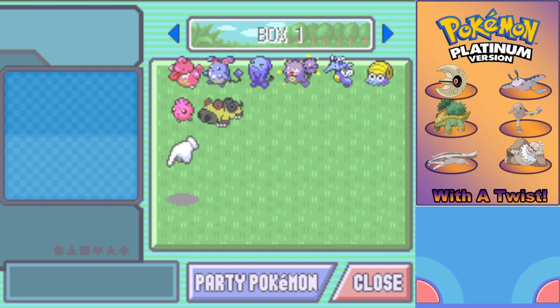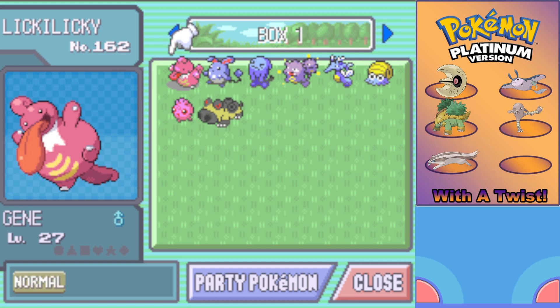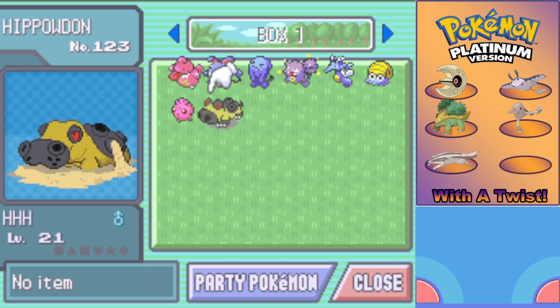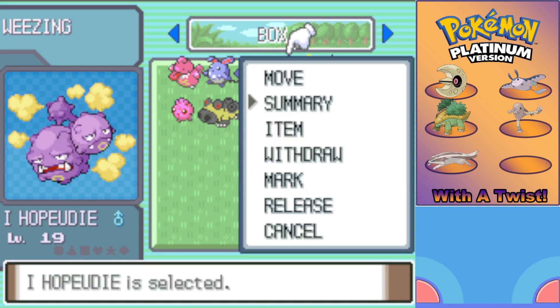Well, what we're going to need to do now is do the same thing with the PC box. Out of all the Pokémon in this box, the one I would like to keep the most is probably Gene. Pick a number between 1 and 8. It's 4 — it's the Weezing. I'll live with that one. Not attached to this thing whatsoever. Goodbye. Can I release you please? Thank you. Goodbye.